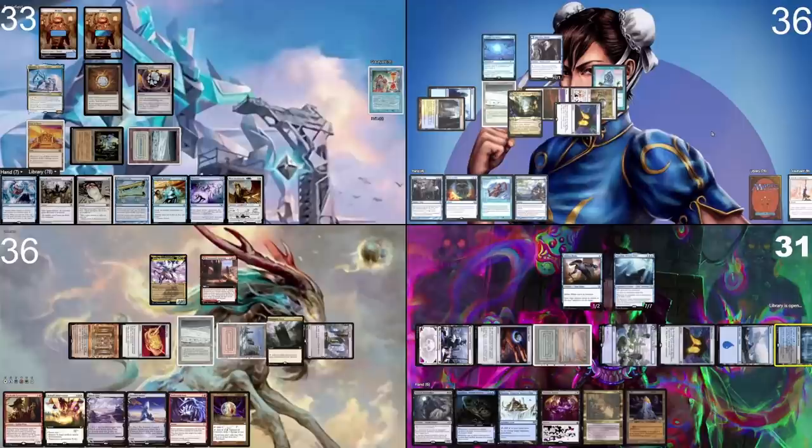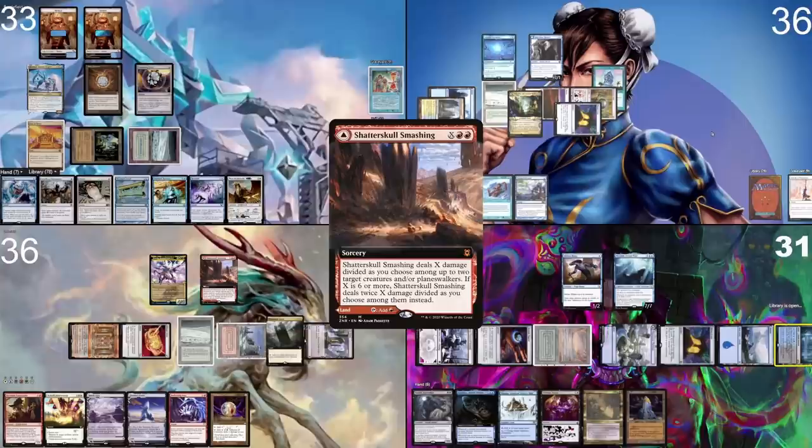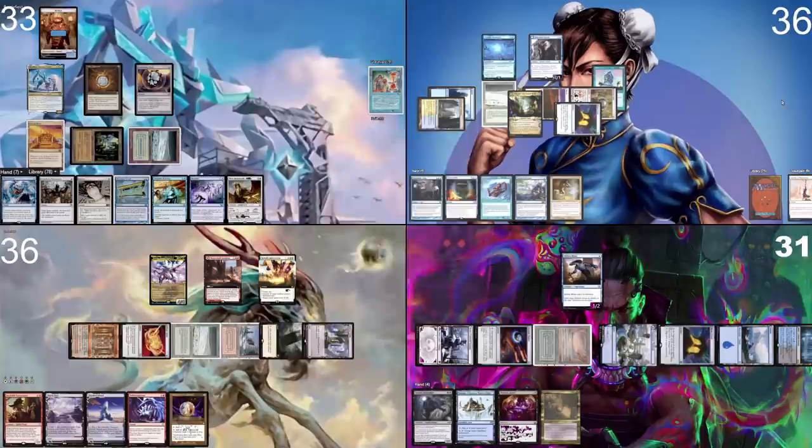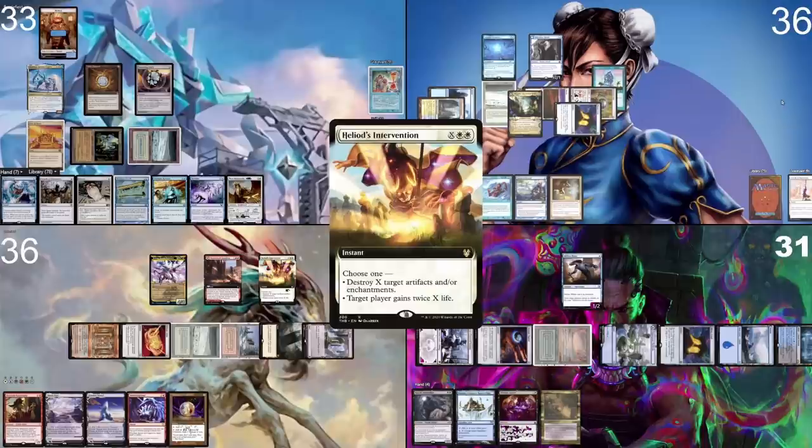I put Shatter of Skull Smashing on the stack with X equal to six, targeting two things, so the cost is reduced by two. I target the Nezahal. I'll do one token and you both draw. I respond by discarding three cards — a Trader Citadel, Ponder, Grasslux — and Nezahal goes away.